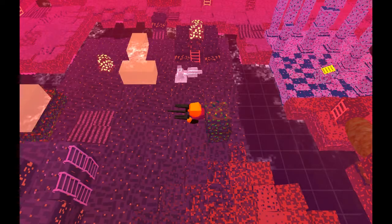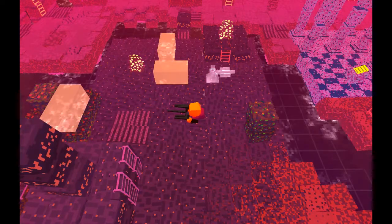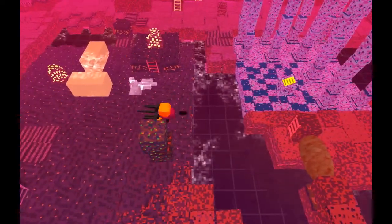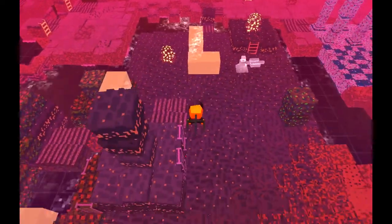Welcome back to Steven's Sausage Roll. Last time we made it to World 4, finally. World 4 is harder than World 3. We've got this nice color filter over everything. We've already seen that tablet, but I think the most productive thing to do might actually be to just seek out the tablet in World 4.